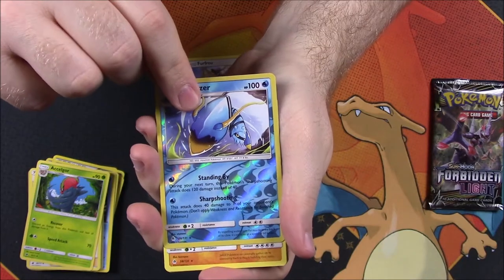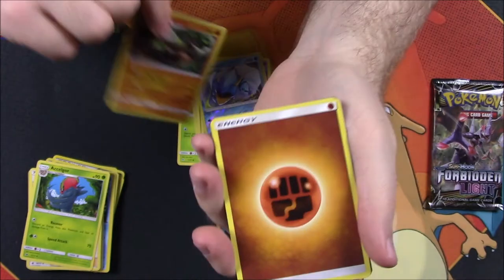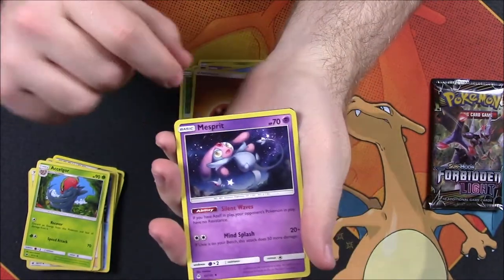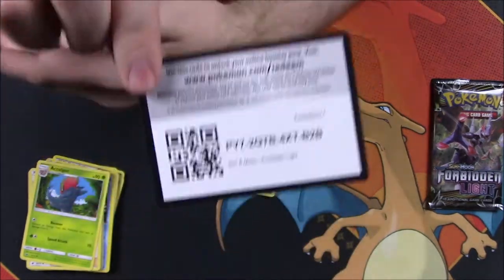Clawitzer reverse holo — cool, I don't know if I have that yet — and a Torterra, one of my favorite Pokemon from that generation. Then Fighting Energy, Mesprit, Unidentified Fossil trainer, Uxie, and the code.